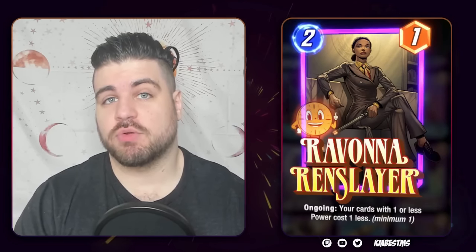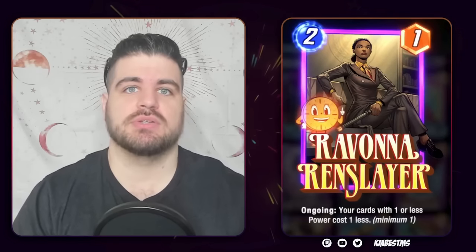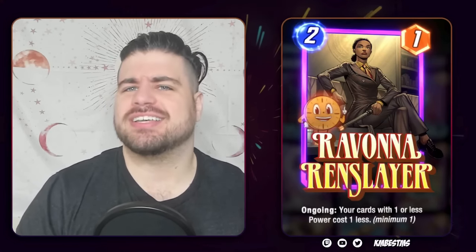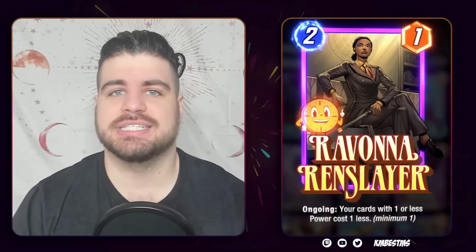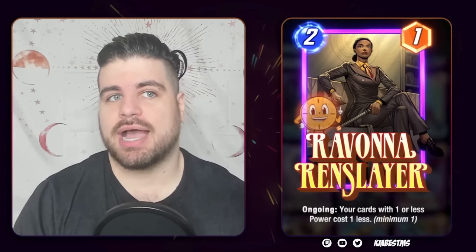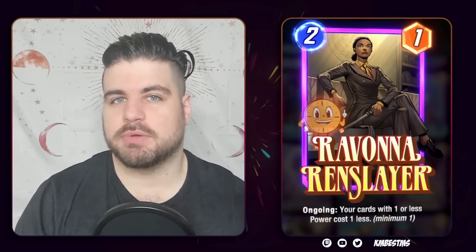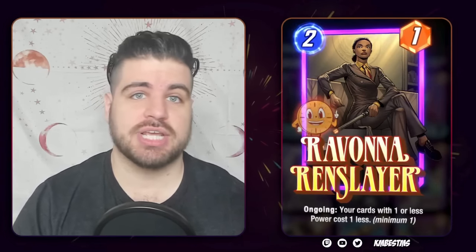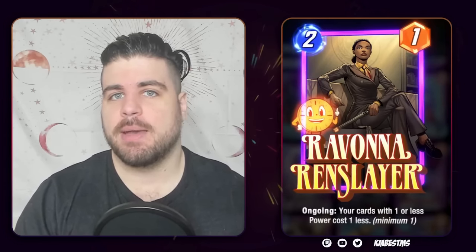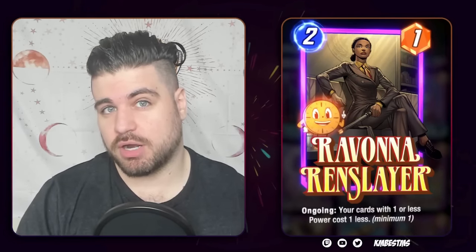First up in the caches with Firestar, we have Ravonna Renslayer, who has become something of a quasi staple in some Mr. Negative builds and an even more quasi staple in these weird Darkhawk Goblin type decks. Neither of them are decks I recommend picking her up for, but she's a fine throw-in if you were already invested in Firestar. I don't think she's particularly good — I would have her roughly similar to the Jean Grey tier, maybe a little bit above Stegron.